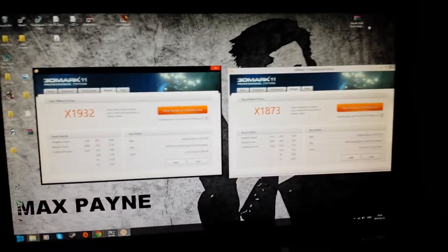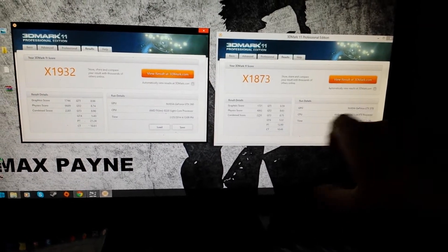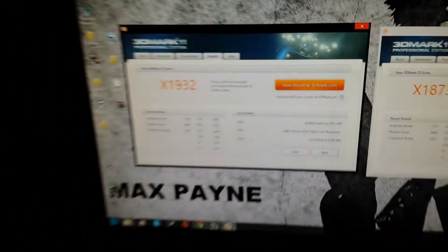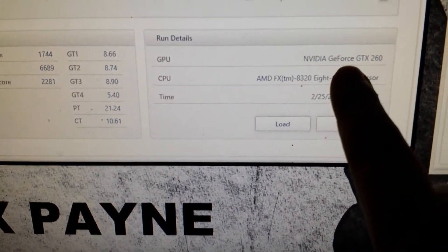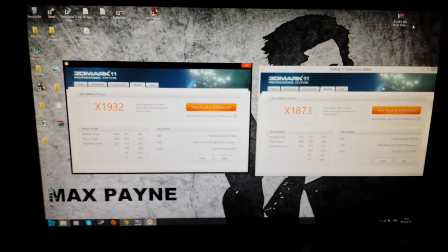Hello again YouTube. I just finished the benchmarking test right now, I'm gonna jump right into it. On the right hand side you got the old AMD Phenom 2 X4 975 processor with the GTX 570. On the left side you got the AMD FX 8320. The FX got a little higher extreme scores than the older one.